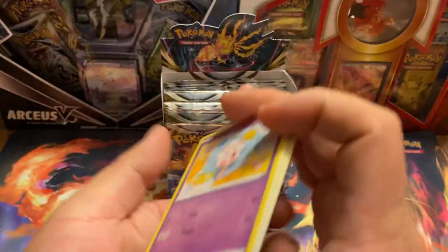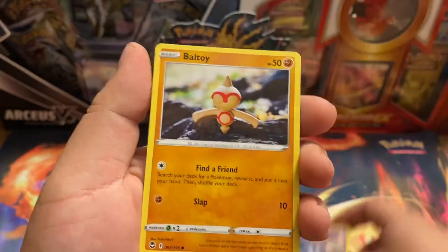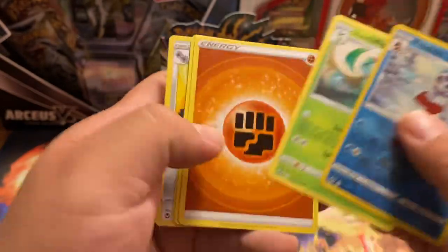Alright, so there's that. We got Nidoqueen, Ball, Toy, Sunflora, Reverse Frostlass, Non-Holo.